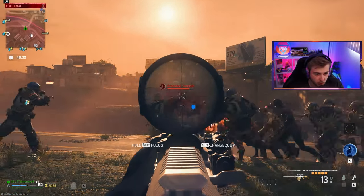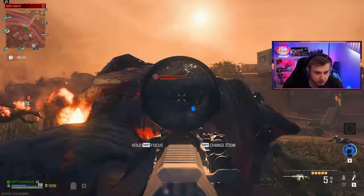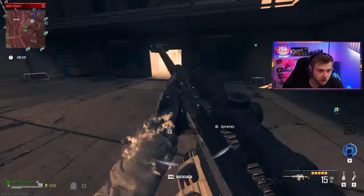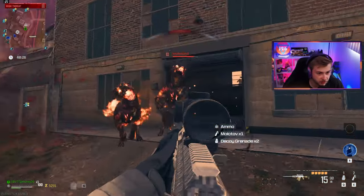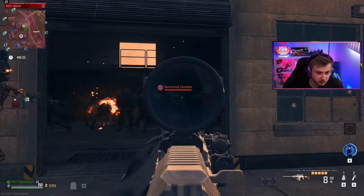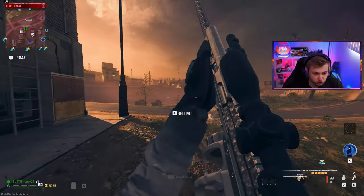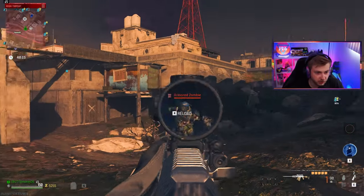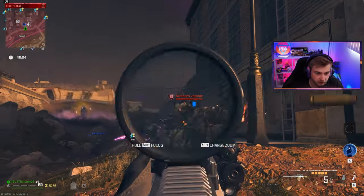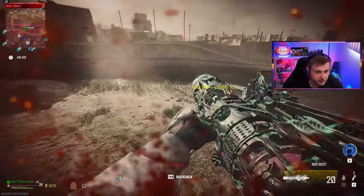We got him to half health on the zombie we broke the armor off of, but he brought all his friends with him. Let's throw another decoy. Can we kill these hellhounds at least? Looks like we're doing some good damage to them, but getting them killed is a whole other issue. I'm sure we could kill one of these tier three zombies, but there are just a hundred of them right now. Let's just try to take one out — okay, maybe not. Let's play it safe and get out of here.